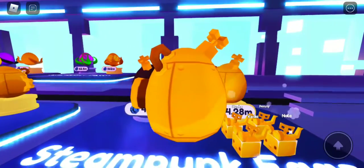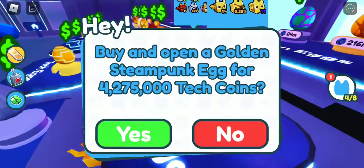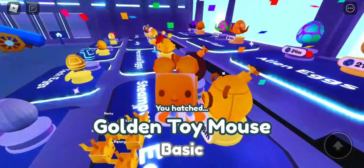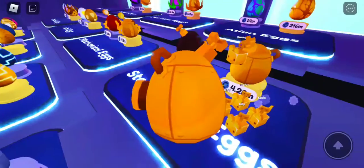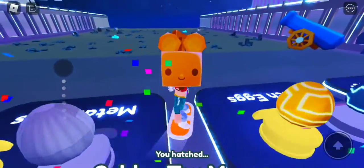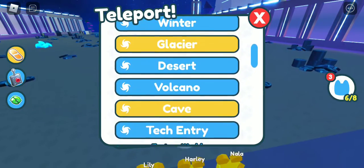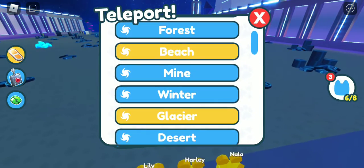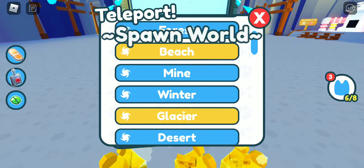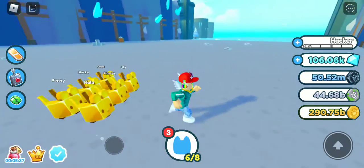Let's get more eggs. Okay, I got four. Let's get five, and then let's get six. Now let's go to the mines. I'm at the spawn world. Now time to make a rainbow pet.